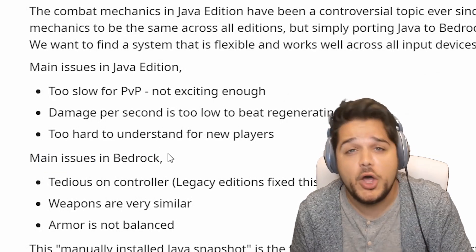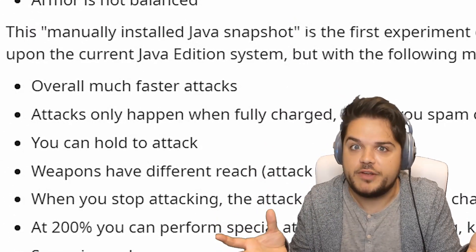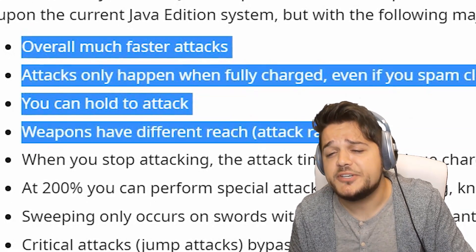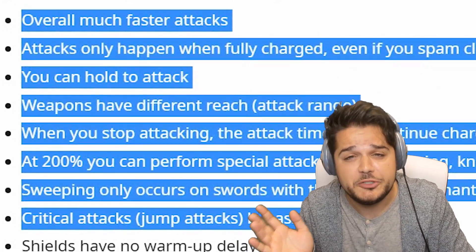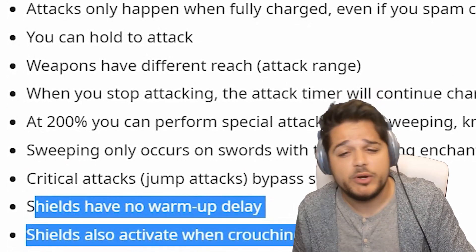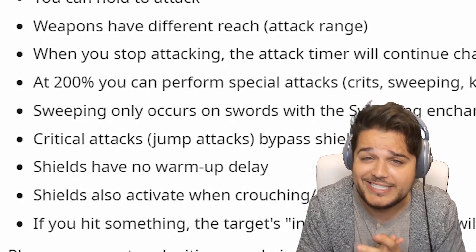The Bedrock version has its own issues: tedious on controller, weapons are very similar, and armor is just not balanced. This manually installed Java snapshot is a combination of the current Java combat version with major changes: much faster attacks, attacks only happen fully charged even if you spam click, you can hold to attack, weapons have different reach, the timer will double after you stop attacking to enable special attacks, sweeping now requires the sweeping enchantment, critical attacks will bypass shields, shields have no warm-up delay, they activate when crouching and sneaking, and the invulnerability timer is shorter with a quick weapon. There are a lot of changes — leave your thoughts in the comments below, and subscribe for more combat updates.